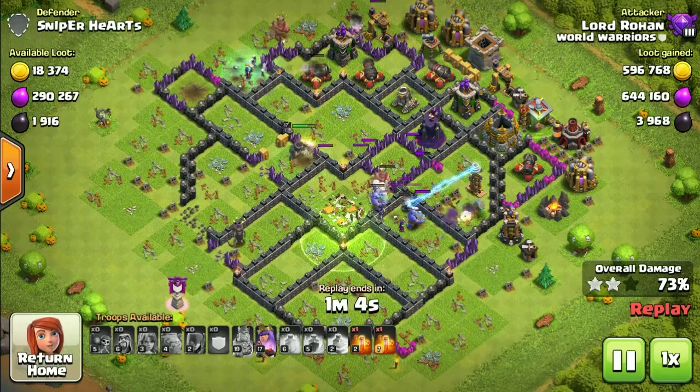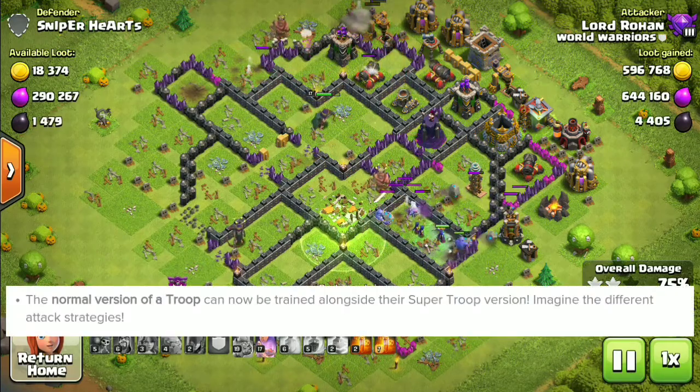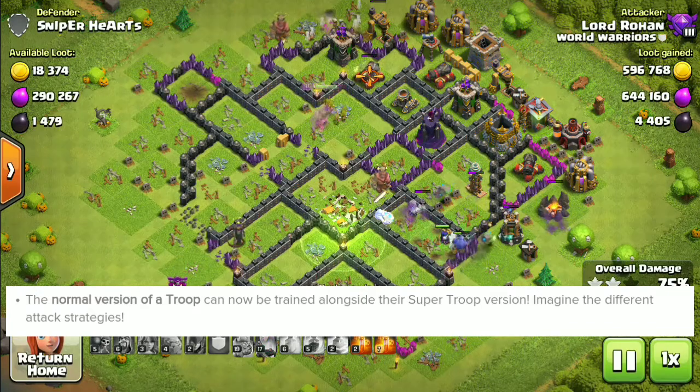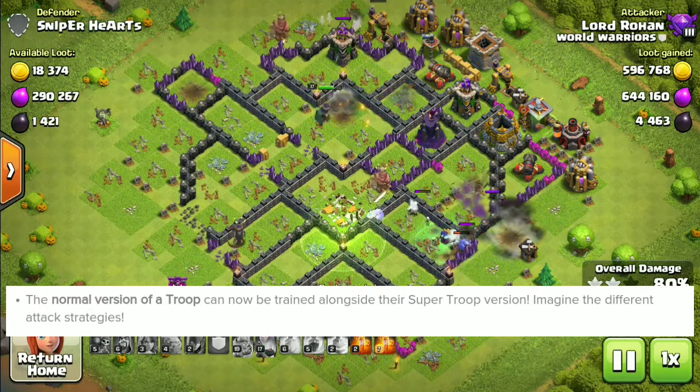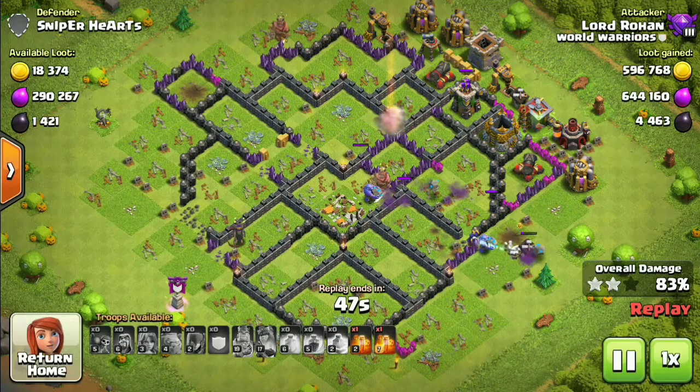You can use two super troops at the same time. Also, now you can train the normal version of the same troop that you have boosted. So you can use super witches and your regular witches in the same army composition and go crush some bases. This is going to open up a huge number of attack strategies.